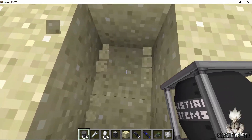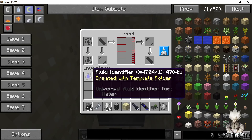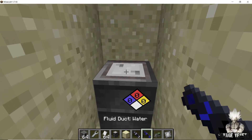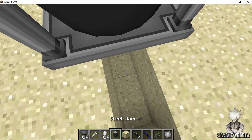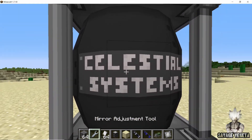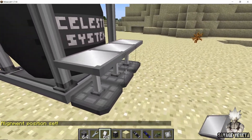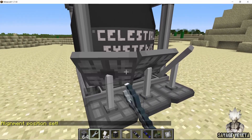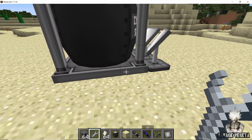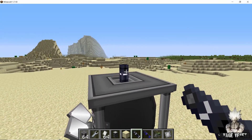Place your solar tower boiler and dig below it. You'll see a pipe for water input. Take a steel barrel — I'm in creative so I'll use an infinite water source, but you can input water anywhere you want. Once connected, water goes inside the tower. Cover it all up, then take out your mirror adjustment tool and shift right-click to set the alignment position. Place your heliostat mirrors around the tower and right-click them — you'll see they are aligned with the tower and will reflect sunlight onto it. Our tower is now producing steam.